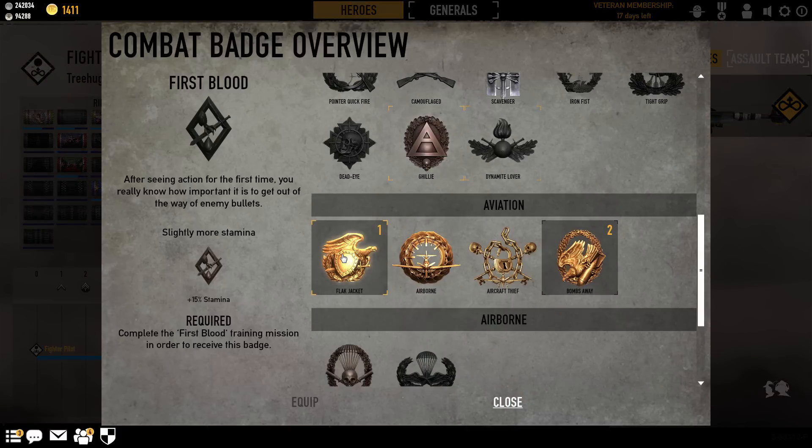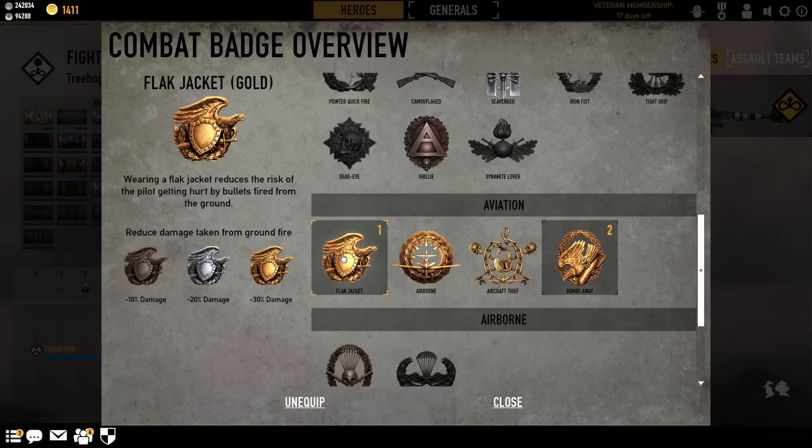Everything I'm going to talk about now is based on what I equip with those two badges. If you only have one and don't have veteran membership, not a big deal — you'll just have to pick which badge is more important to you. So first up, we have the Flak Jacket Badge. You'll notice it has damage reduction from ground fire. Bronze gives you minus 10%, silver gives you minus 20%, and gold gives you minus 30%. A 30% reduction in ground fire damage might not sound like a lot, but you will get hit from ground fire — whether it be AA, a machine gun, a Jeep, or bolt-action rifles. This is the difference between life and death a lot of the time, and that's why I always consider it one of my most important badges.